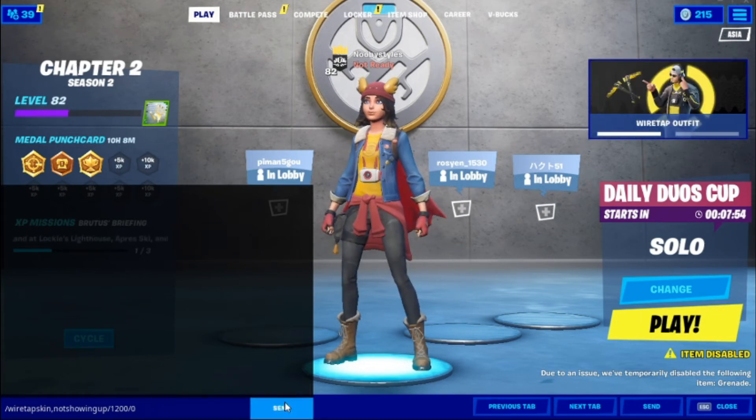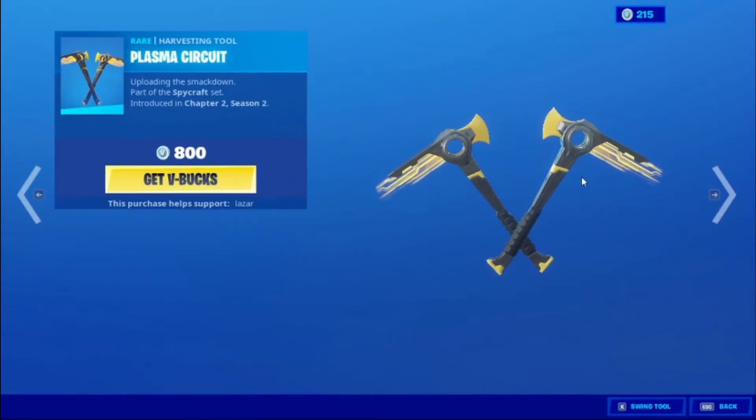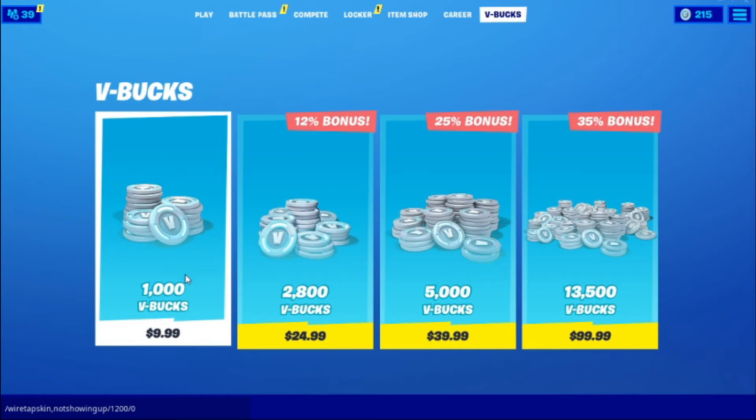Now go to the item shop and pick the skin that you want. This is the Wiretap skin — press Get V-Bucks, go to V-Bucks, press Purchase, and when it loads just back out.